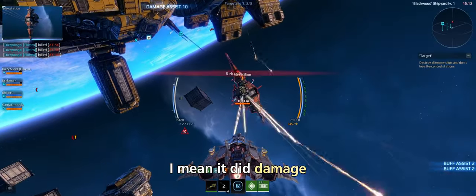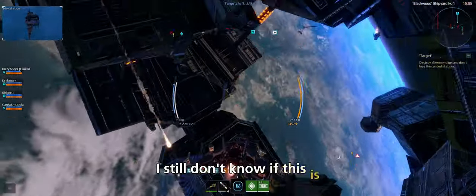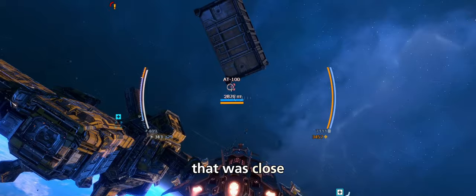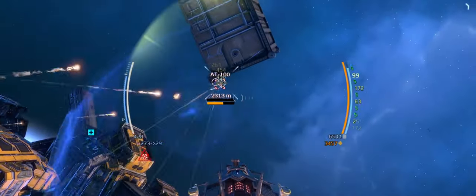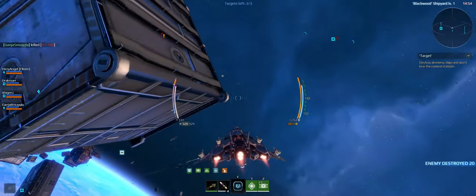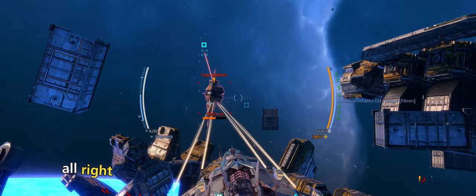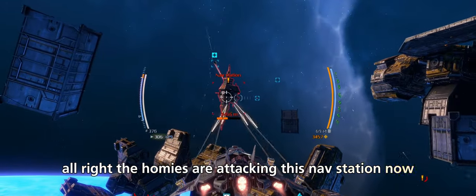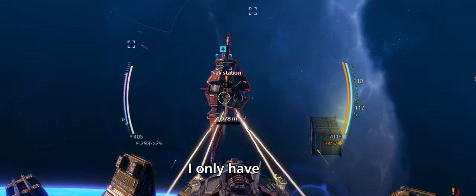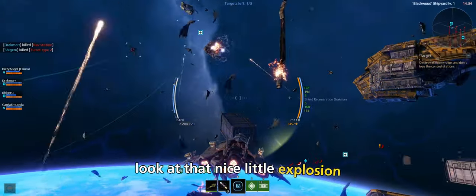Shooting some missiles — it did damage but we'll need a lot more. I'm reloading. Almost ran right into that wall — that was close. Got him! Let me hide behind this barrel. The homies are attacking the nav station, let's go back them up. Launching another missile — I only have five total. Nice little explosion, that was cool!